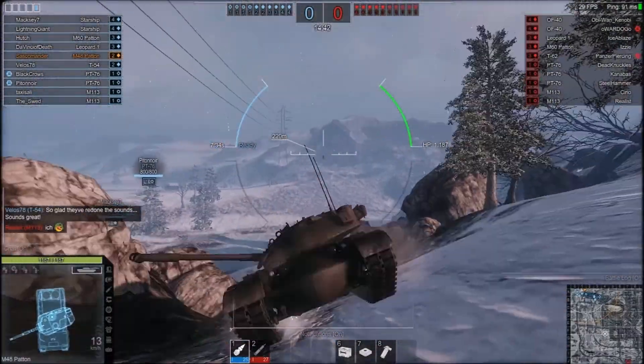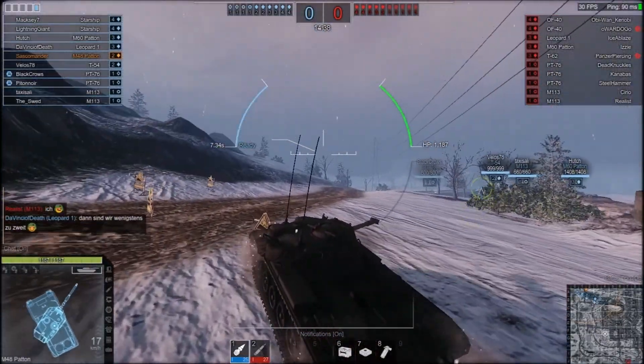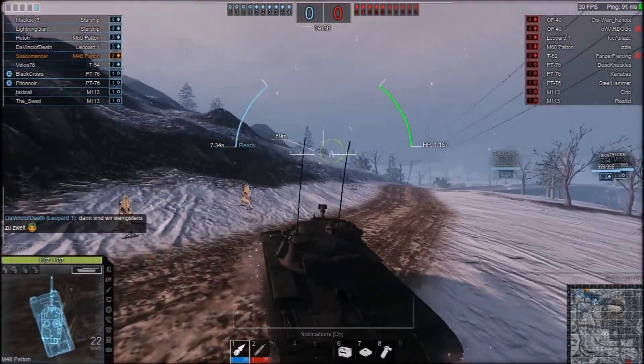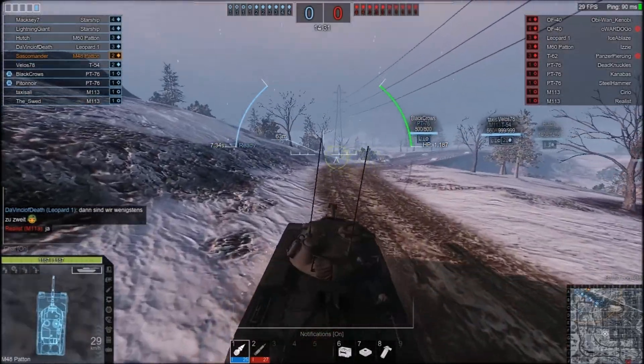Where is the M48? Driver, move out — probably one of the best tanks of the Cold War. It just looks how a Cold War tank should look before they developed composite armor.